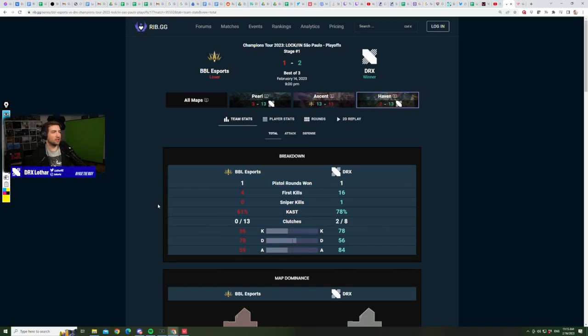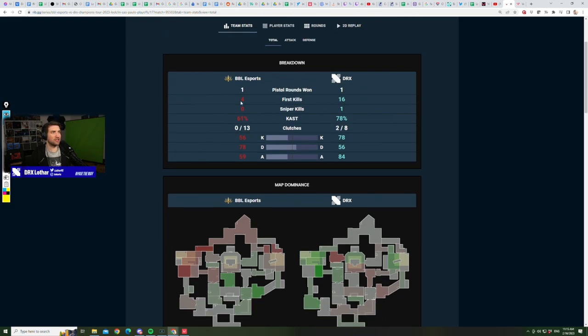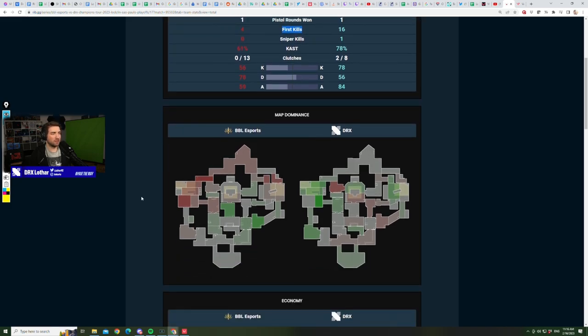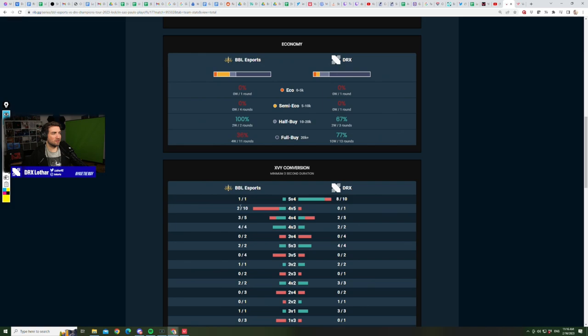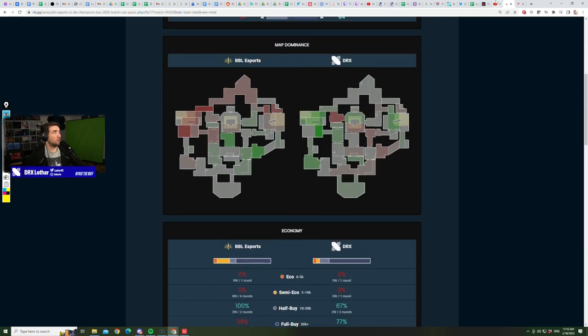Third map between DRX and BBL - the stats are crazy. 16 first bloods for DRX in 20 rounds, which is quite astonishing. If a team doesn't win with those stats, there were some big mistakes happening in the gameplay. BBL had 100% half-buy success in a 13-7 game. There's only one 5v4 won by BBL, just because of the amount of first bloods. Let's jump into the match.